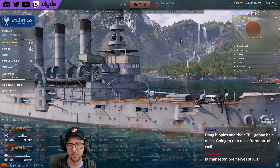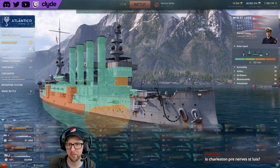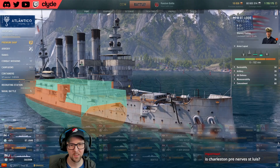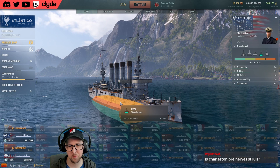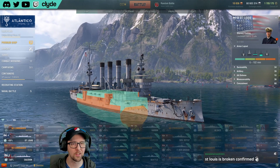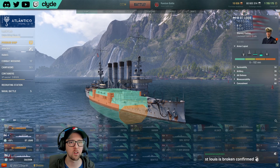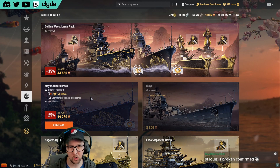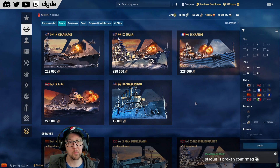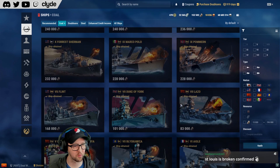The St. Louis has 76mm armor, then 51mm, wrapped with another 13mm, plus 102mm on the outside — making it very hard to citadel, and Charleston shares that same armor profile. A lot of battleship turrets at tier three and four are 305mm guns, so they'll have real trouble punishing it. Charleston is only 15,000 coal — about what a premium module costs — so it's super cheap.